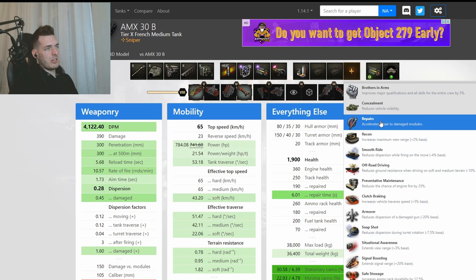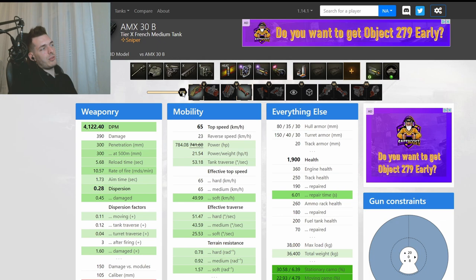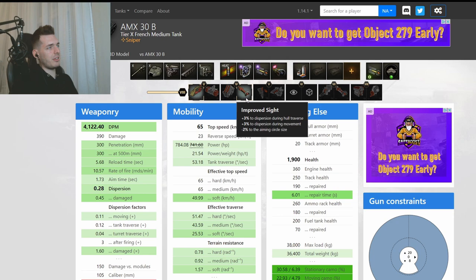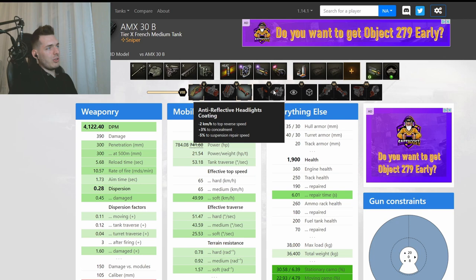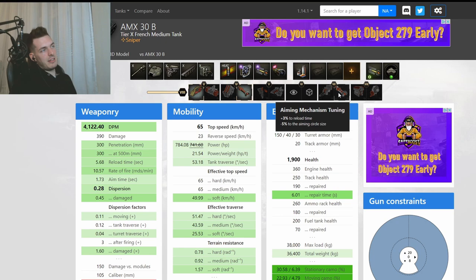With the IAU you can hit shots reliably at longer distances rather than relying on snapshots on the move. For crew skills: repairs, concealment, and blue skills for the gunners, off-road driving, situational awareness, and a rammer directive. For field mods, take the left one for minus 20% dispersion on damaged gun and minus 50% ammo rack and engine damage penalty. On the next slot, take the improved aiming side for a little edge on dispersion values. The next three upgrades I don't really recommend — aiming mechanism tuning costs you DPM and reload, and DPM is the only thing this tank truly has.